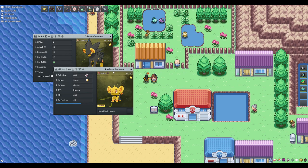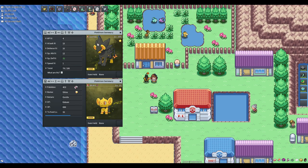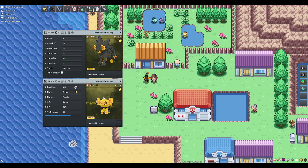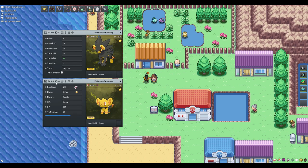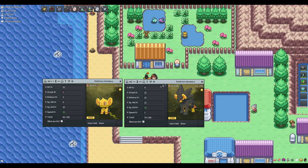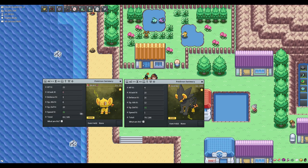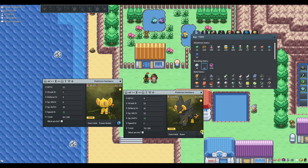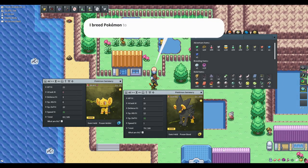My Luxray was my unluckiest roll — it turned out male, so I can only breed it with a female of that line or a Ditto. I had to buy a shiny female Shinx for 2.6 million in-game cash. The plan is to put a Power Band on my shiny Luxray to keep the 31 special defense, and a Power Anklet on the shiny Shinx to keep the 31 speed. When they breed, the resulting shiny Shinx will have both those 31 IVs guaranteed.